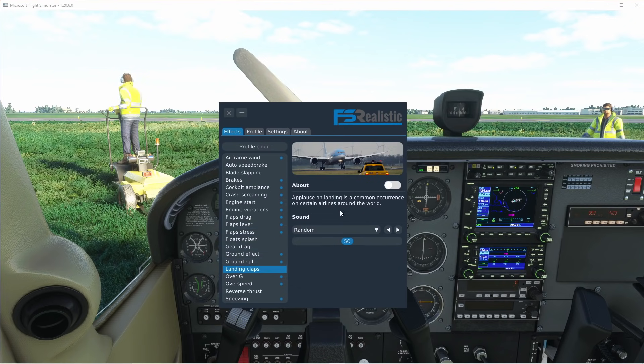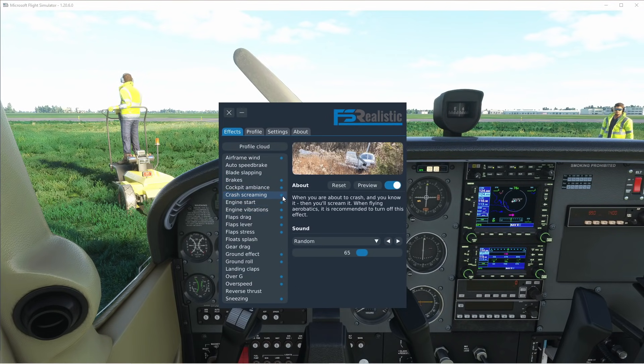Landing claps happen quite frequently on airliners, so if we were in an airliner, which I'll show you later, you'd see this and it would be on. You can see we've got stuff like cockpit ambience, screaming when you're about to crash — which is pretty horrifying, but you'll hear it during aerobatics as well. We've got overspeed, over-G, which you can definitely hear more on fighter jets. Wind ambience is one of my favourite things because it makes it really realistic. Most of it is common sounds you'd come to expect that should really be in Microsoft Flight Simulator, but this team has kindly added them.